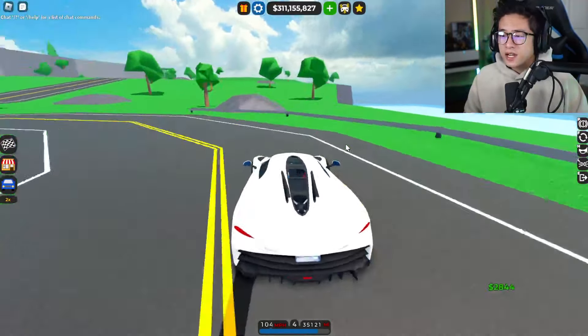This has to be the Aventador J and it looks absolutely beautiful. The coolest part about this car is it has no windshield and no glass at all, so it's literally wind straight to your face. It looks beautiful. It isn't the official Lamborghini because they don't have the licenses anymore for Lamborghinis in the game.